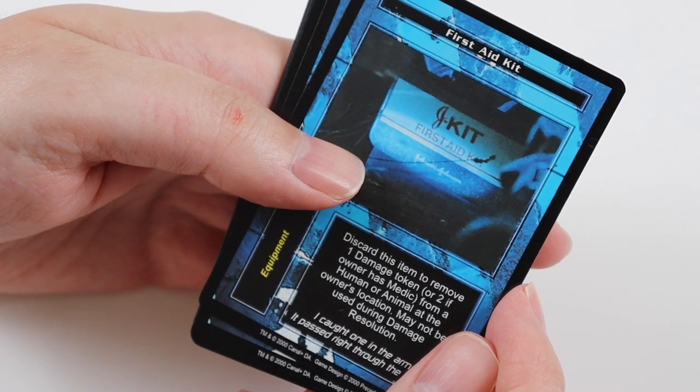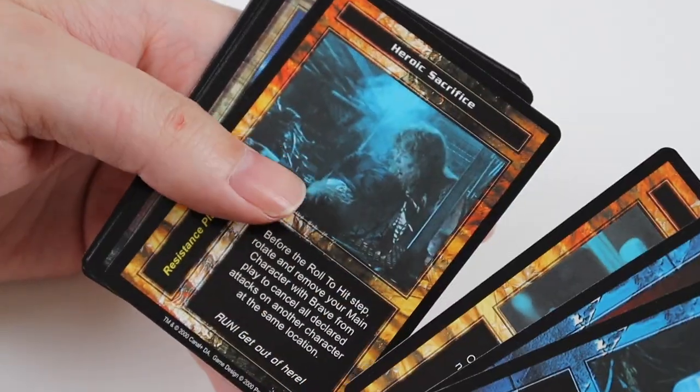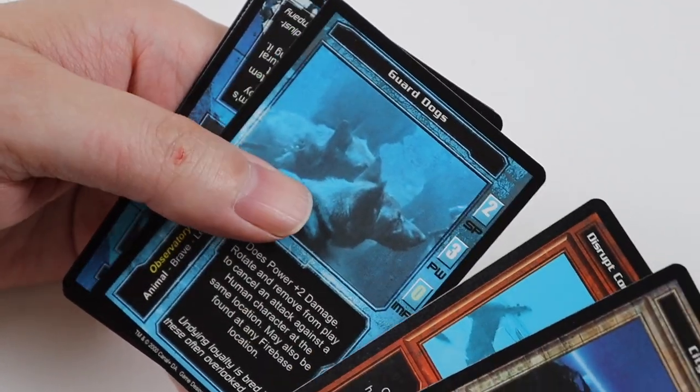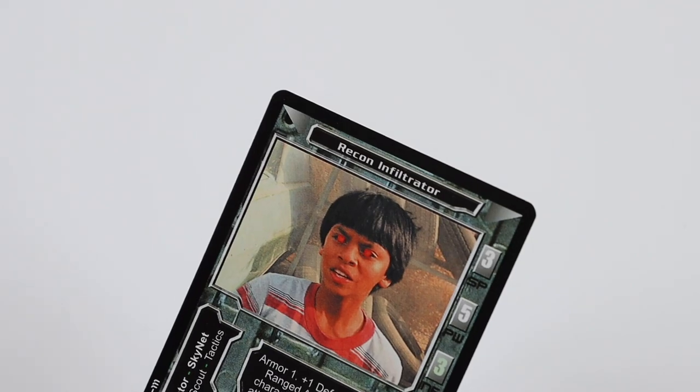In this pack we get First Aid Kit, Man Stopper Rounds, Puppet Strings, and Heroic Sacrifice. Uncommons of City Ruins, Disrupt Command and Control, and Guard Dogs. Rare Card is Phased Plasma Charge — I know we've got that before. And Recon Infiltrator.